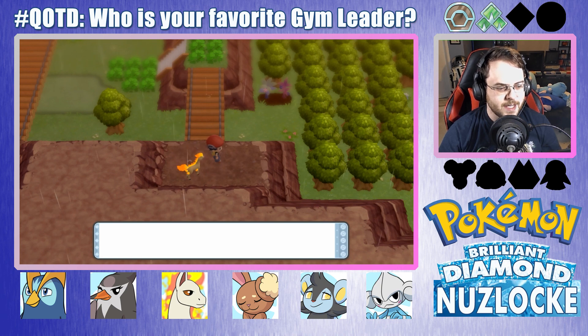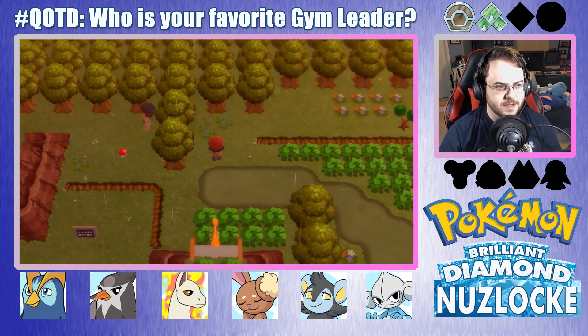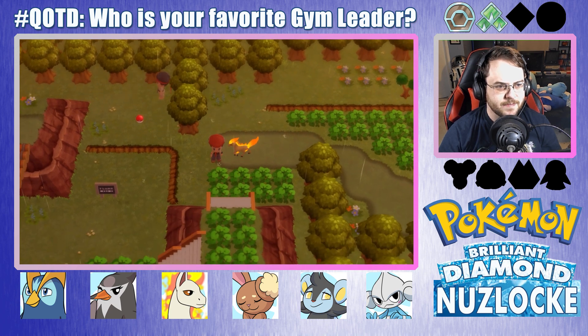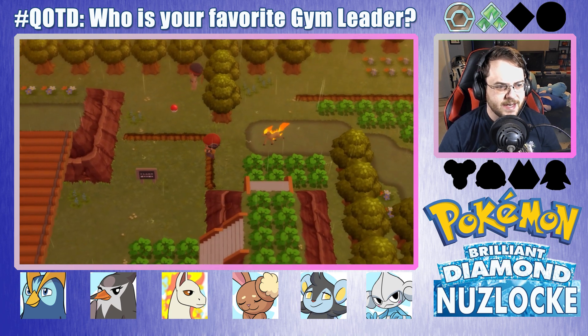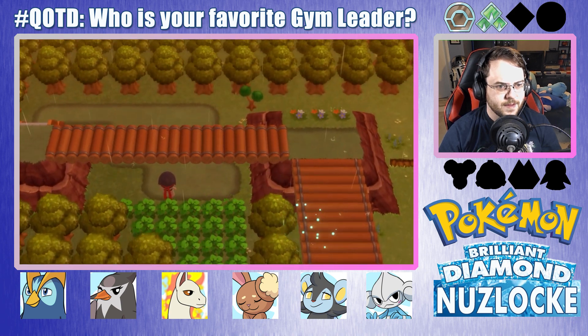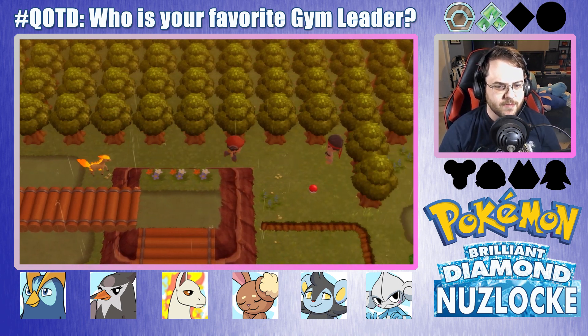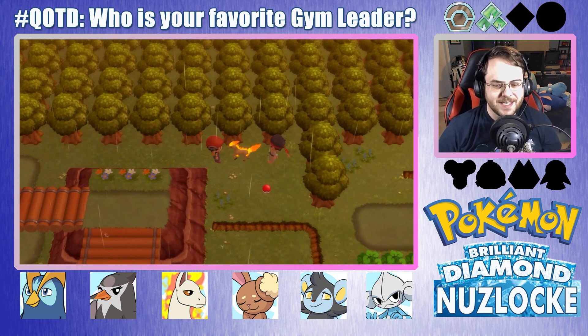Guard Spec — okay. I don't think that'll really be useful, but we'll see. I cannot get that item. I want that item! Here we go, let's get this item and battle this trainer. I don't even mind having to battle the trainer.